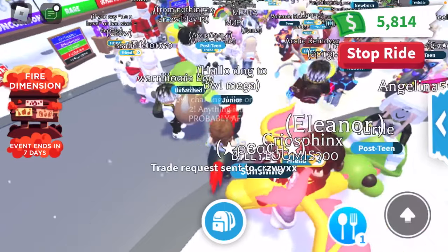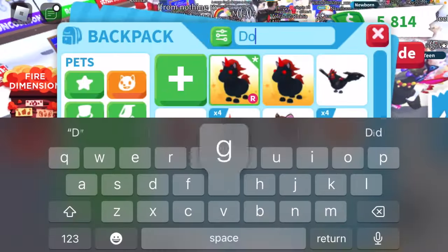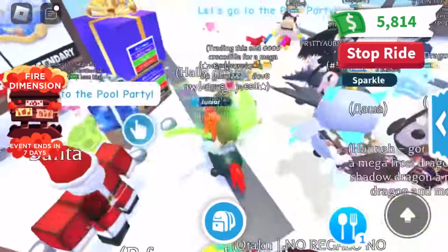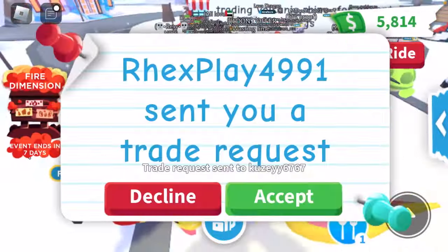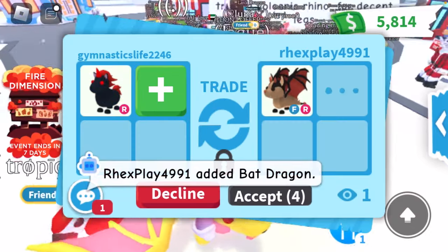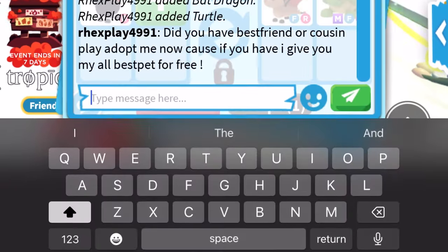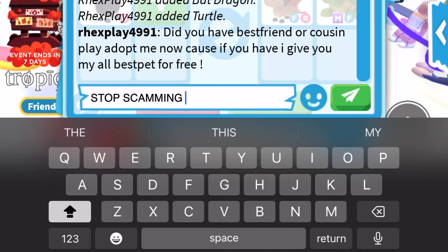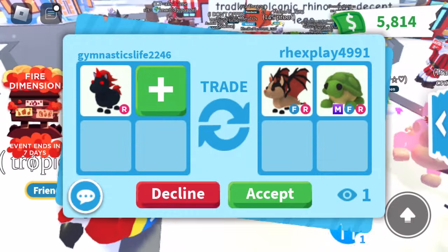I have the Evil Unicorn out because it looks pretty good. Why did they decline the trade instantly? There's a lot of parrots here, I'm gonna try to offer again. Let's go see what this person has to offer. Oh — a Bat Dragon offer. This is one of those scammers. Stop scamming! Why do they do this? If you see anybody like this, just decline them or say stop scamming. I don't have time to deal with them.